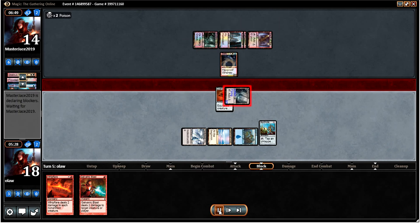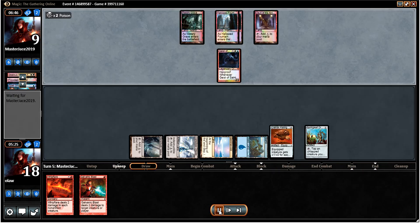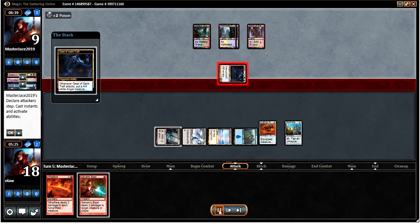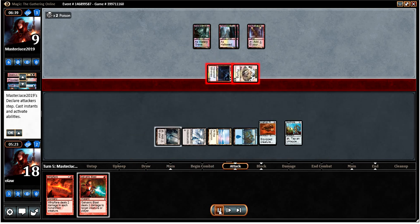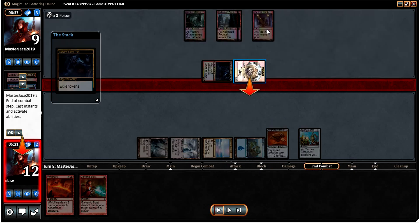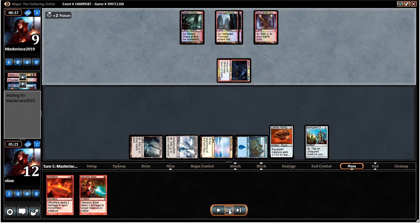We're certainly winning the race in that sense, but our lack of creatures is a little bit annoying. The opponent gets to attack for 6 here, and he's got the Vault of the Archangel which could potentially allow him to gain 6 life next turn, which is certainly of concern to me.